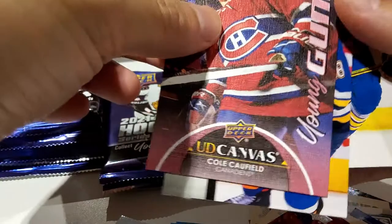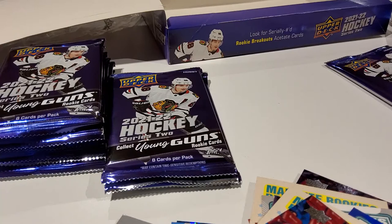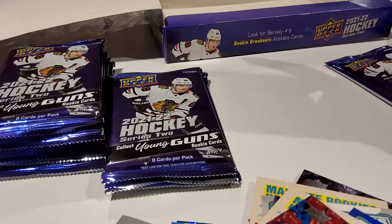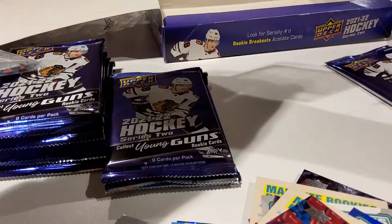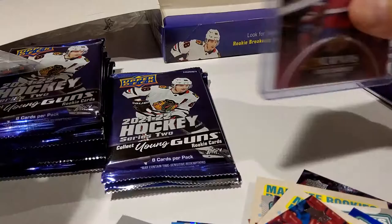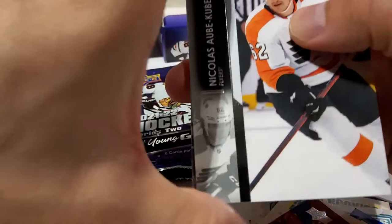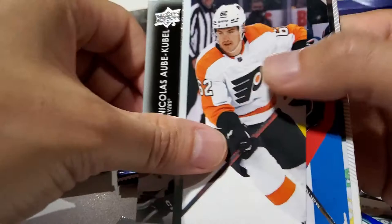Robert Thomas. Oh my gosh — that's definitely going into a sleeve. Holy cow! I can't believe I beat the odds with two Young Guns canvas. Wow — unbelievable! I'm really excited, I apologize. Cole Caulfield — we didn't get any Cole Caulfield in the first box, so this is just a pleasant surprise. Cole Caulfield Young Guns — wow! I'll take two Young Guns canvas any day. I'd take six Young Guns base, but two canvas Young Guns — can't go wrong with that.